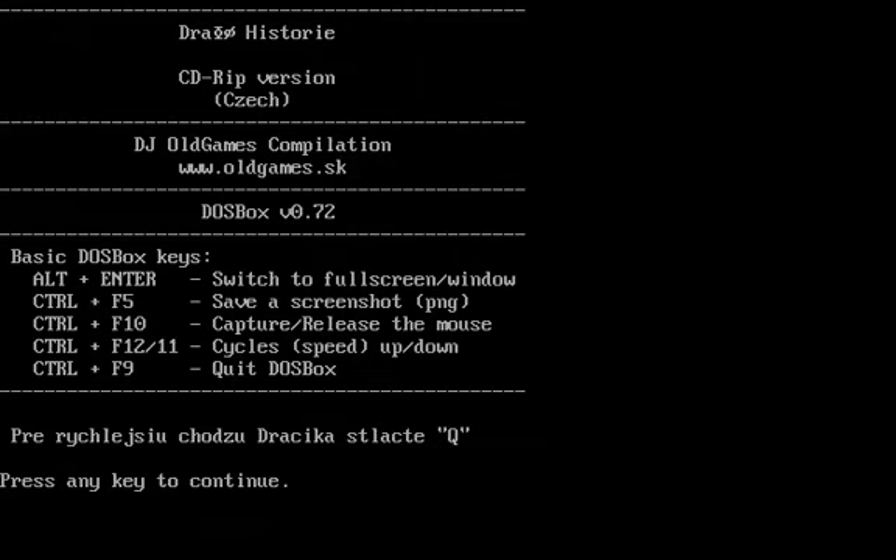Greetings, everyone. So, on my continuing efforts to make some videos of some non-English games — games which are not well-known, mainly because they were never translated into English — today I'm taking a look at a game called Dračí Historie, which I'm not sure I'm pronouncing right, but it's basically Czech for Dragon Story or Dragon History. This is a nice little game which comes from oldgames.sk, which is actually a Slovak site, not a Czech site, but they have several Czech games because most Slovak people speak Czech.